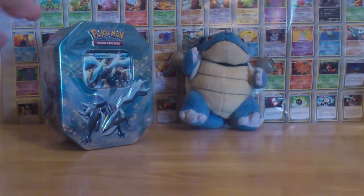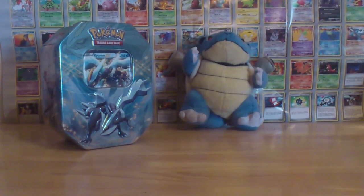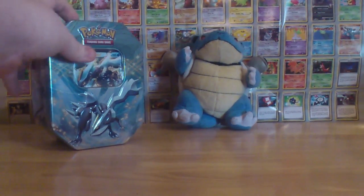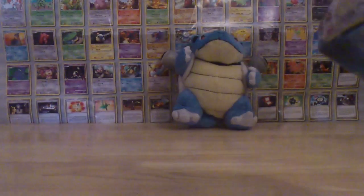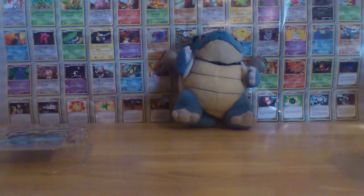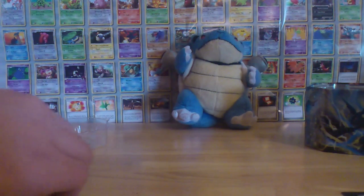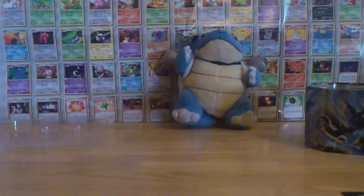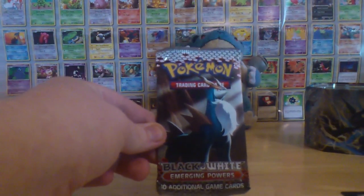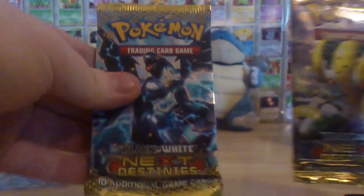Hiya. My first opening will be of this Kyurem EX tin. Obviously I have already had some Pokémon cards so there will be trades if I haven't already got them. Let's start by opening the top card. As you all know it comes with the obvious EX Kyurem, which is my first ever EX card, believe it or not. The packs I got from this are an Emerging Powers, a Noble Victories, and 2 Next Destinies. I am going to open the Emerging Powers first.